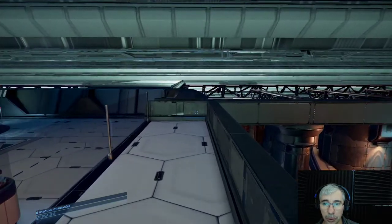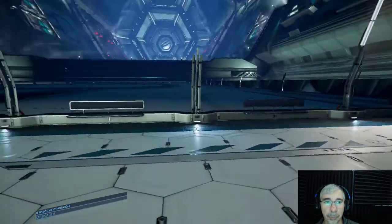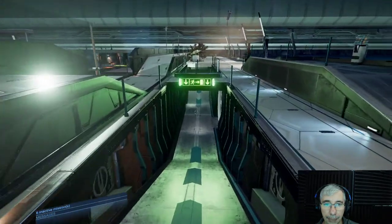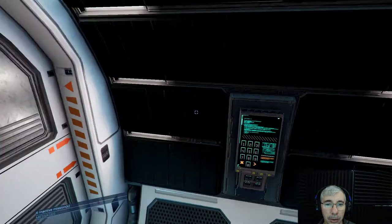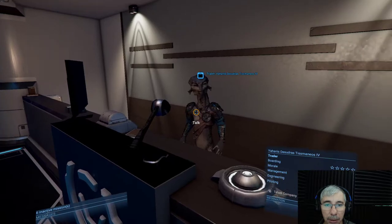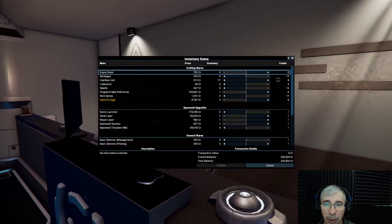Sometimes when you have missions, you will have access to a bar because you give some object to someone in the bar, but otherwise you don't have access to the bar. So let's try going inside. Since it's so big, I don't know how to get to other places, but look — habitat dock area. There are these trading corners here where you can trade and buy and sell stuff.